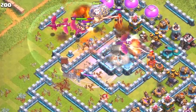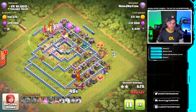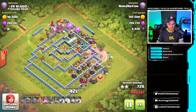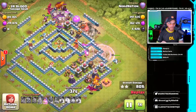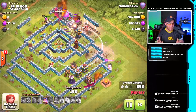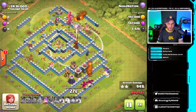It was a stage 4 Town Hall 13 with two single target inferno towers. They work their way in, dealing with one scattershot. The Grand Warden's ability is used to at least secure a nice two-star just in case, but this is going to be a three-star attack. The king, queen, and royal champion are dropped on the opposite side. Rage spell down on the royal champion so she can get in there and do damage. Her ability is used on the single target inferno tower but it just didn't happen — royal champion goes down, king goes down.